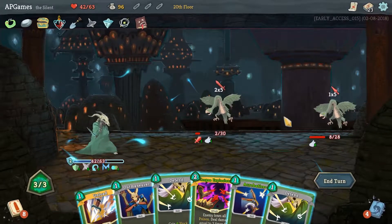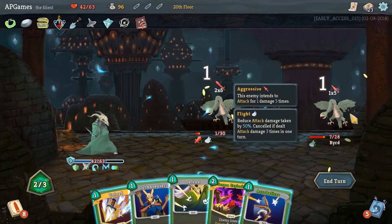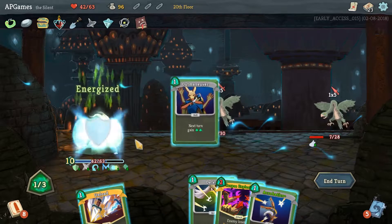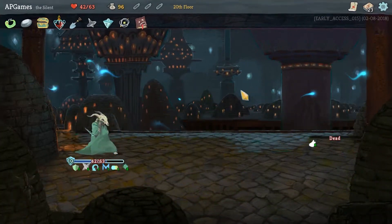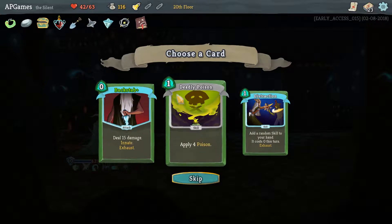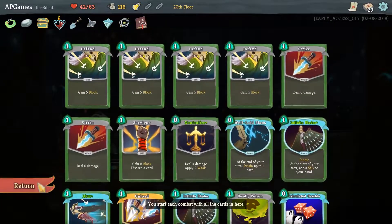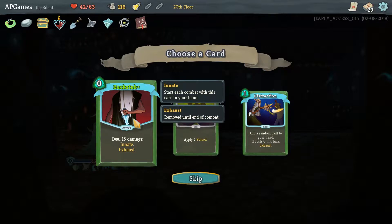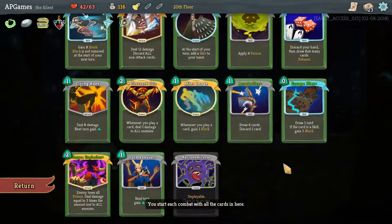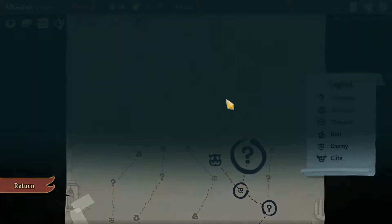So yeah, definitely a control style deck that we've got going on here - two damage there. I think we can focus on this guy here. Let's go ahead and Defend. That gets us what we need to kill him with one more card. We'll do Outmaneuver for more energy next turn. Energy Potion, Backstab. Deadly Poison - it's kind of late for a poison deck. Backstab does 15 damage and 8 exhaust - it's a good card, and good for our multiple attack style deck.